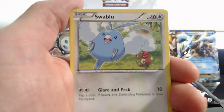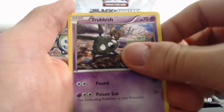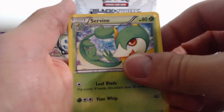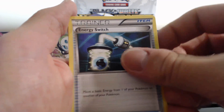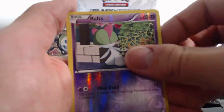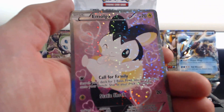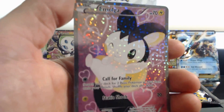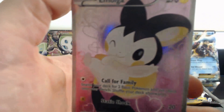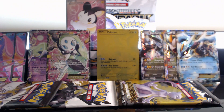Gothita, Swablu, Vulpix, Trubbish, Servine, Kirlia, Energy Switch, Ralts, Empoleon, and the notorious Emolga Full Art. Woo! Emolga, you get backstage — you get a backstage pass.